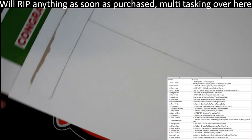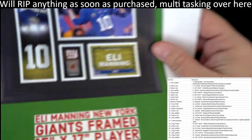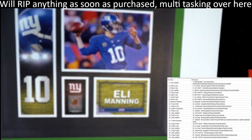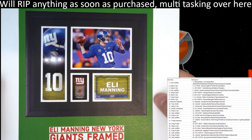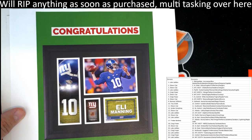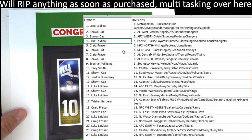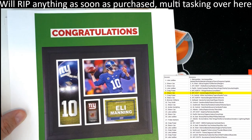Much better. All right, so here we go - congratulations! It looks like an Eli Manning piece of the game-used football. Eli Manning New York Giants framed 15 by 17 player collage with a piece of the game-used football. Who watches the Manning brothers on Monday Night Football? They're hilarious and they just got picked up by Amazon in 2023. Let's see who's got the NFC East. The NFC East is going to be Sean C. Sean C, you have the Giants and the NFC East - congrats sir, this one is coming out to you.